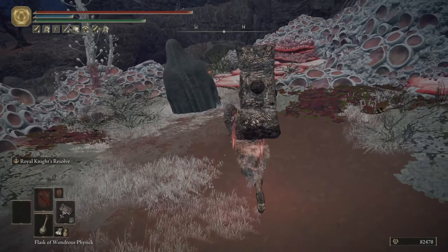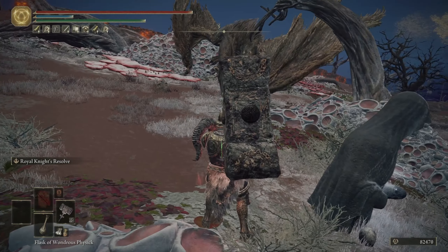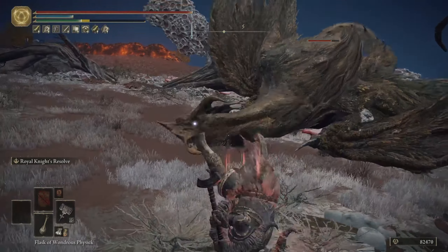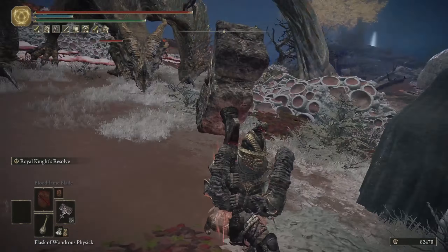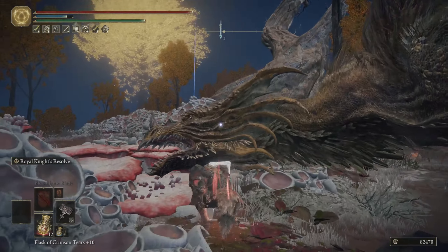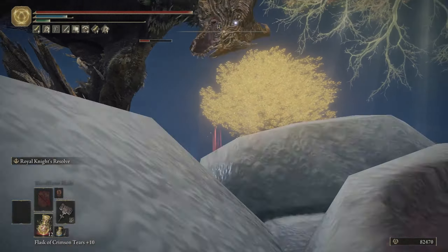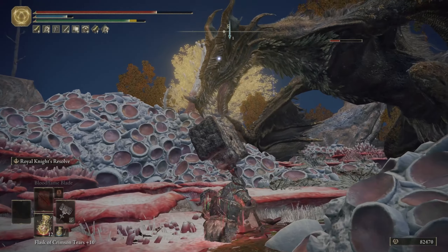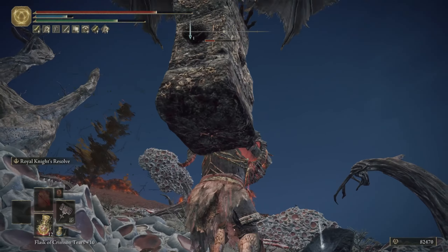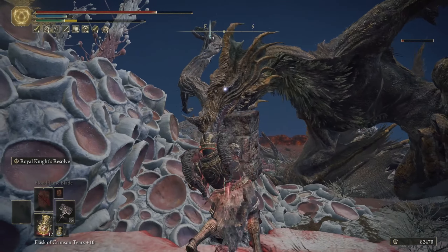Good boy, come here. Good boy. He's stuck — he just needs a motivation. Come here buddy. Destroy this for me. Thank you so much. And then you can kill it for a heart. Kind of like a baby dragon — they have a pretty normal moveset and they don't have too much power or anything like that.